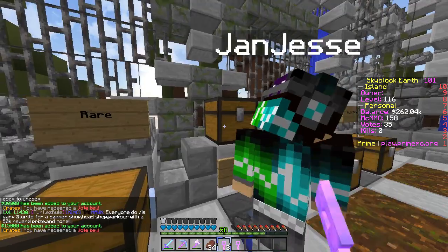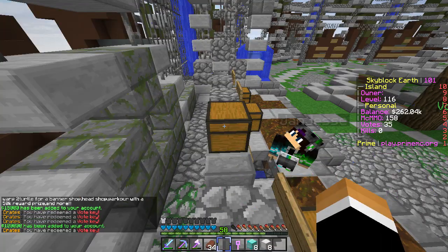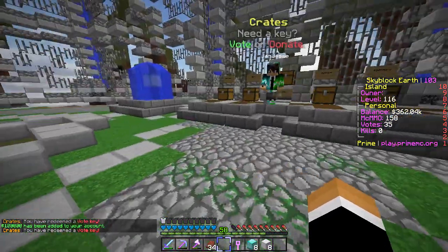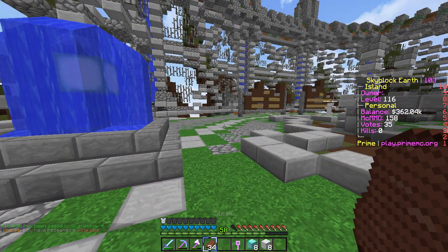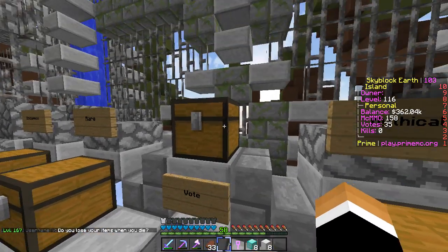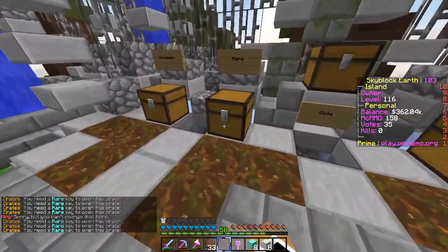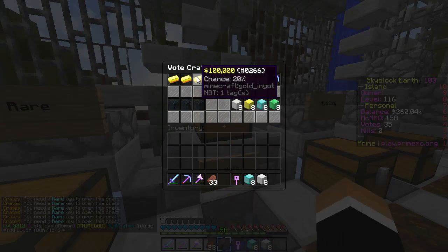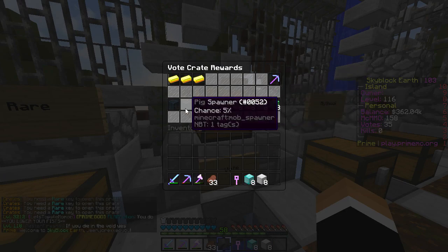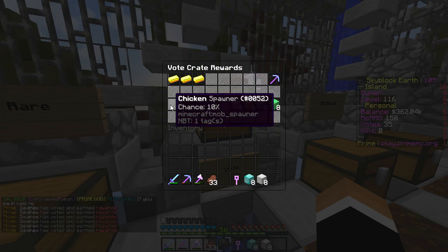Let's go ahead and use this - thirty thousand, fifteen thousand... not good. Oh wait, we got 100k! So we're actually at 362k now, which means we can actually buy another iron golem spawner, which is awesome. If you middle-click on the chest you can see the percentages - there's a 20% chance to get 100k, a 75% chance, and a 5% chance. I've gotten a chicken spawner before but not since I started this new series.